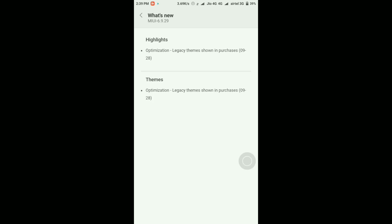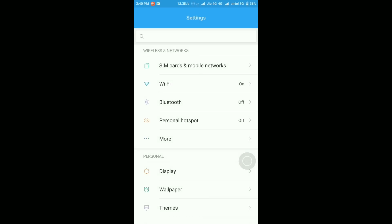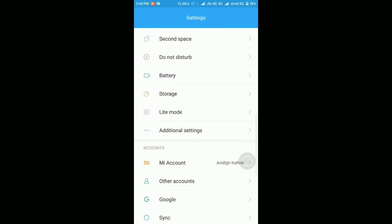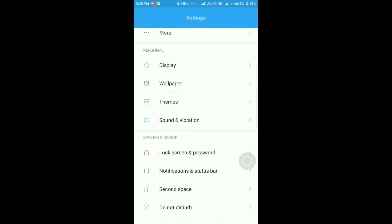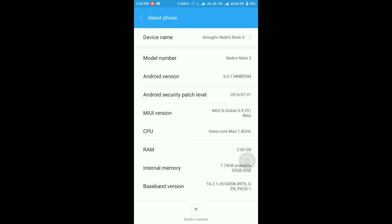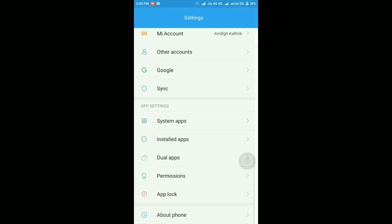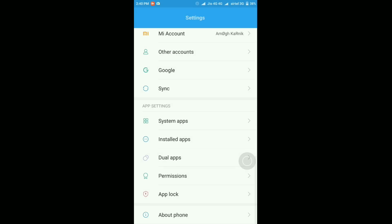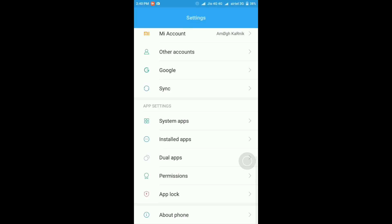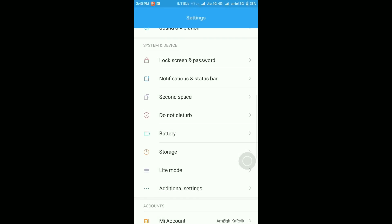Just a small optimization - that's it, nothing else. Let's go to the notification center and check the toggles, and then go to the About Device page. The icons and everything are similar, nothing much has changed. Under About Device it shows Android version 6.0.1 Marshmallow, running MIUI 8 beta 6.9.29. The security patch level is still July 1st - so that hasn't changed either, and I'm not sure when we'll get an August, September, or October security patch.